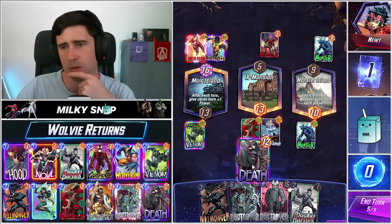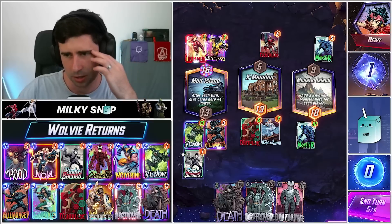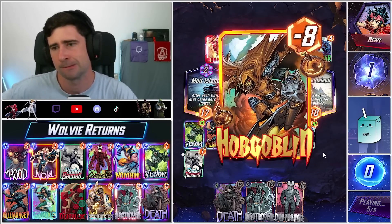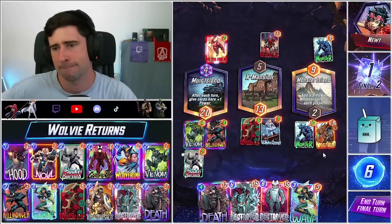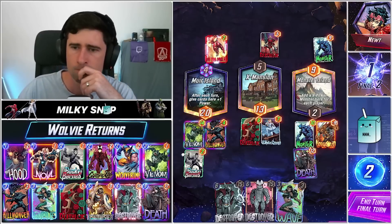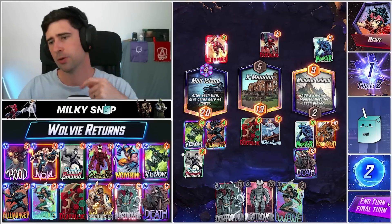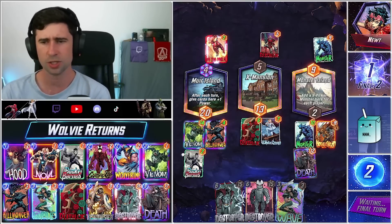I think this also lines up for a Taskmaster if we draw it. What would be another play we could do? You can also just do like this — maybe this is just actually better. Hobgoblin there is awkward. We can play all three locations with this. Surely he's got to think he's won this. I don't think he can find a way to win both of these, so I go with this. Destroyer's Destroyer doesn't do anything here.